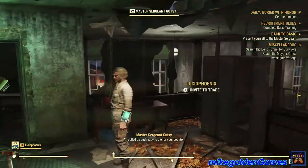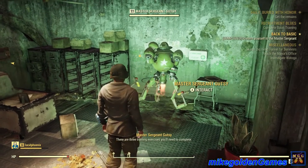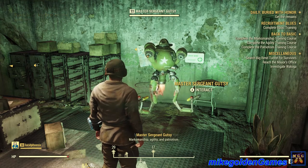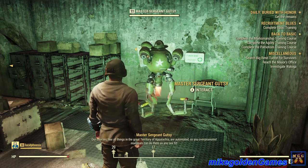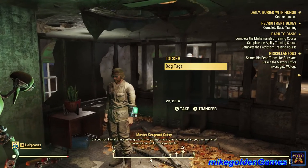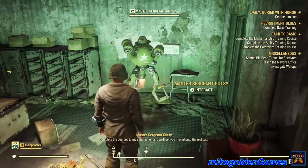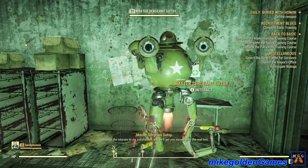All dolled up and ready to die for your country. There are three training exercises you'll need to complete: marksmanship, agility, and patriotism. Our courses, like all things in the great territory of Appalachia, are automated, so you over-promoted mammals can do the best you see fit. Complete the courses to my satisfaction and we'll get you moved on to the real test.